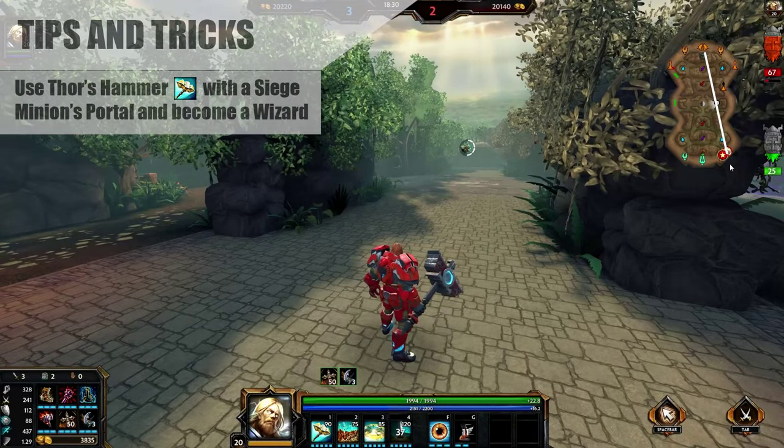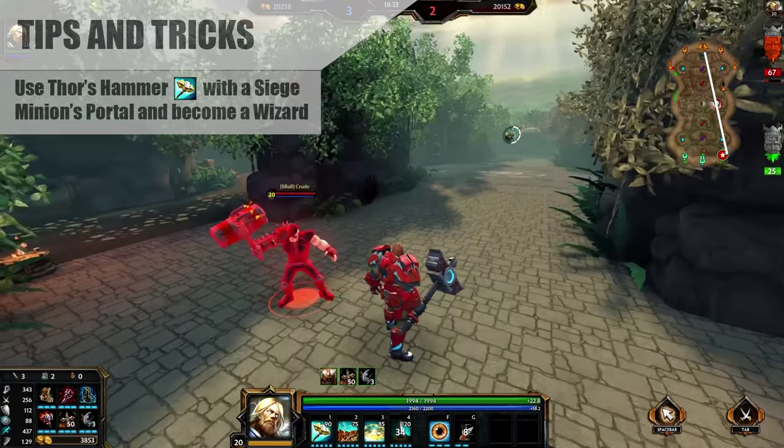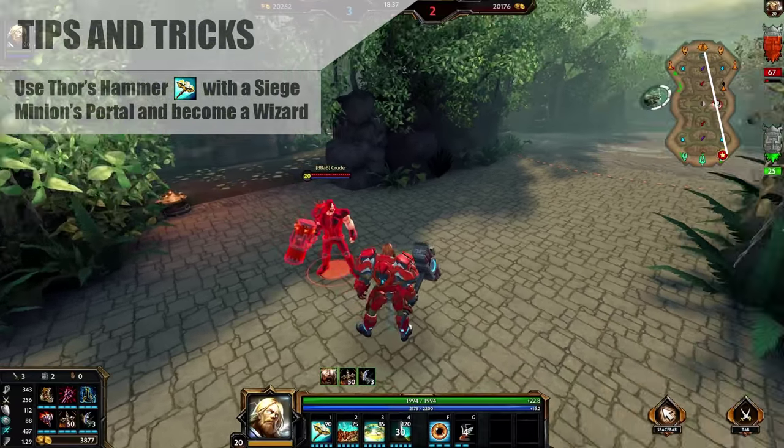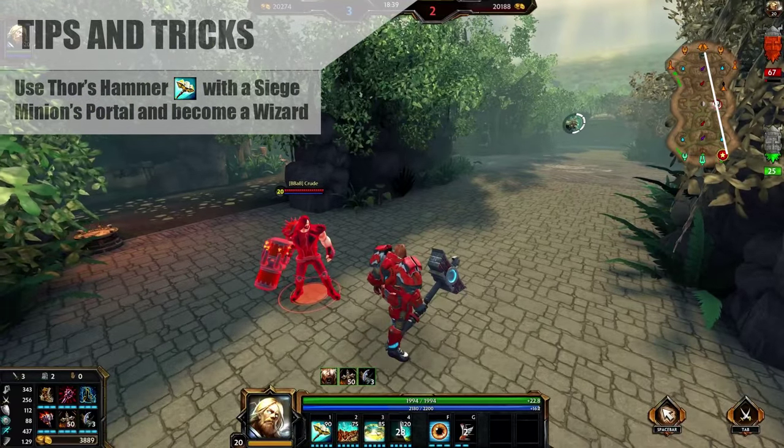Look at the map here — I have Thor teleport to his siege minion and then count to 5. Luckily I was standing in the path and he teleported right next to me. In my eyes, it's one of the funniest tricks in the game.